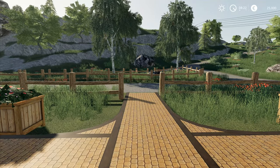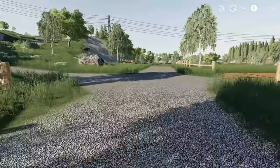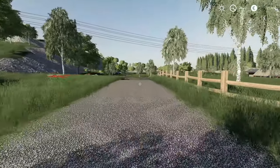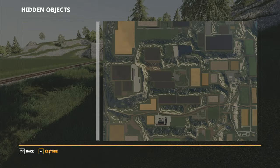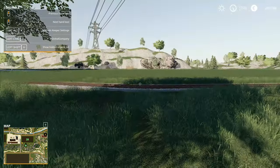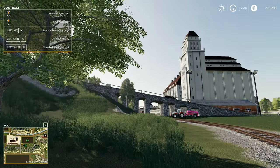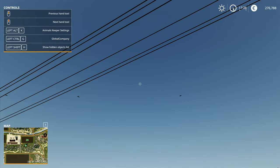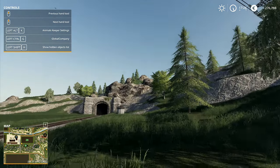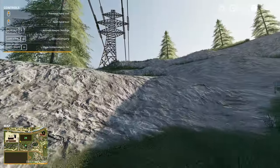Hey folks, it's Frithgar here. Welcome back to Farming Simulator 19 on the Hagenstead map. Let's get back to reliving the glory days. We've restored things and now we can go and remove anything we want. There's all sorts of stuff we can do — what about one of the power lines, those huge power lines running all the way through, or one of the buildings? Let's see how powerful this tool really is.